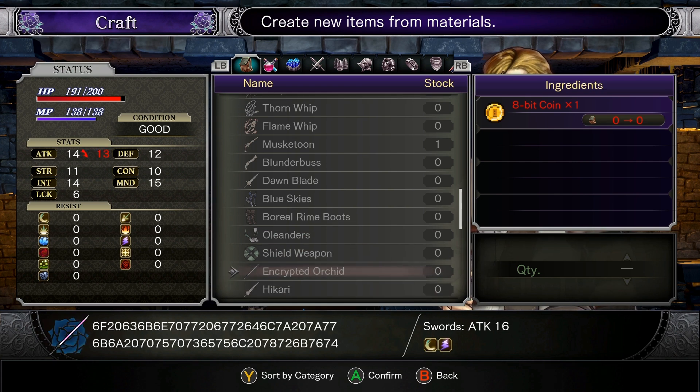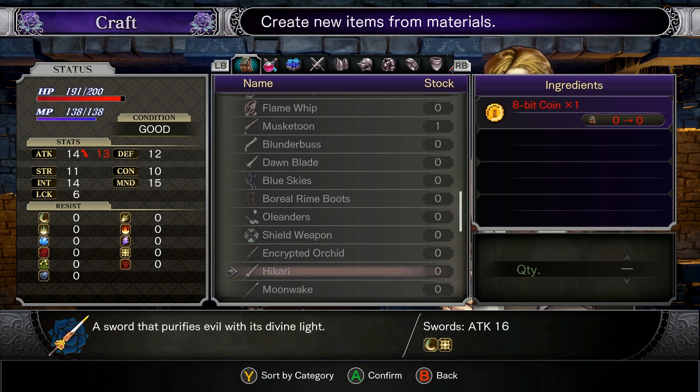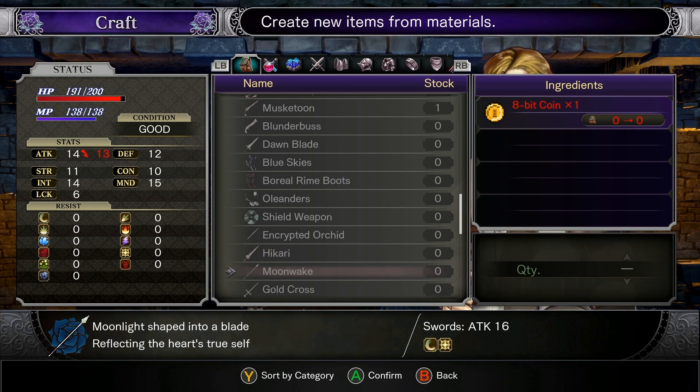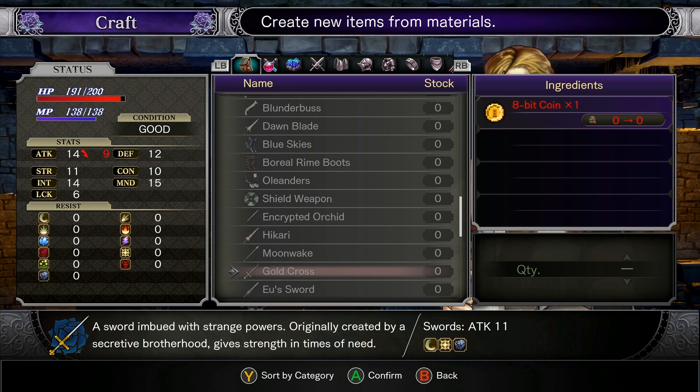Encrypted orchid — it's got some hex code going on here. I'm sure this actually says something; I'm not going to try and decipher this right now. If someone wants to decipher this, feel free. A sword that purifies evil with its divine light. Moonwake: moonlight shaped into a blade reflecting the heart's true self. These weapons sound very fluffy — they have a lot of interesting tonality to the words they're using. Very floral.